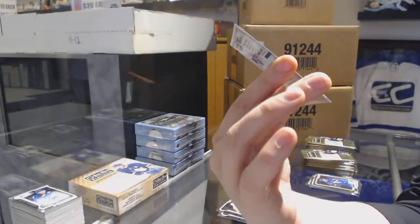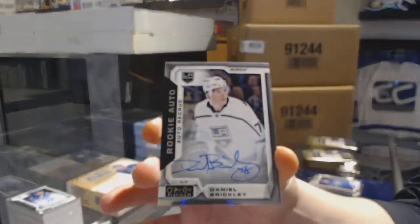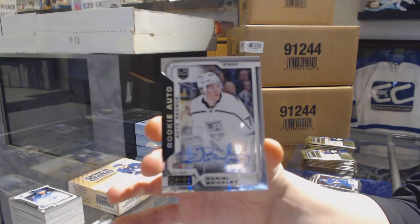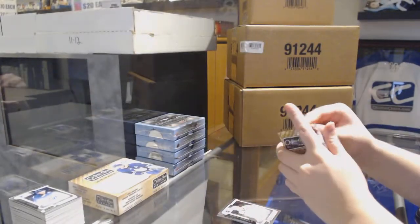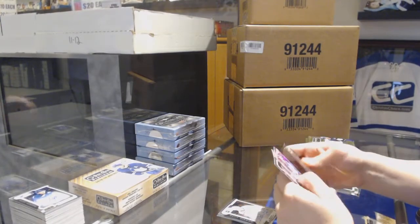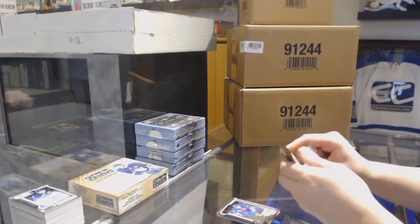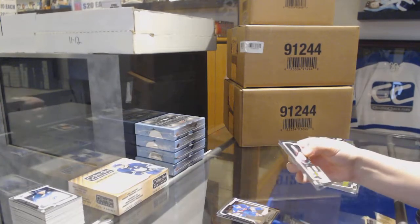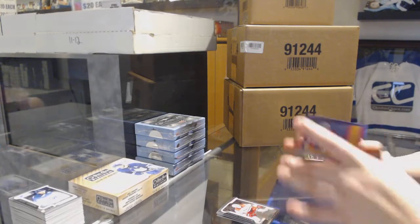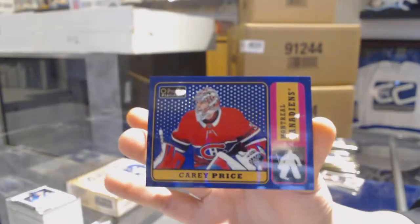It looks like there's a little bit of creasing on it - that might be part of the design of his pants, but just in case. We've got an Arctic Freeze number 279 for the Ottawa Senators, Mark Stone. Violet Pixels for the Rangers, Brady Shea, Rookie of Michael Dalholt for the Islanders. Rookie of Warren Fogle for the Carolina Hurricanes, and a Blue Rainbow number 149 for the Montreal Canadiens, Carey Price.